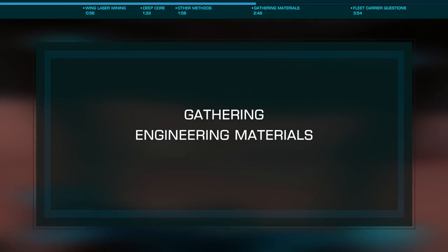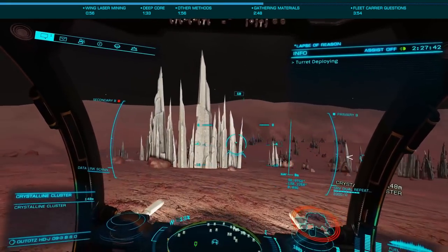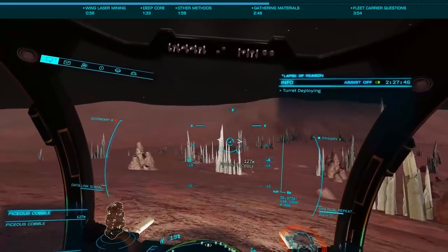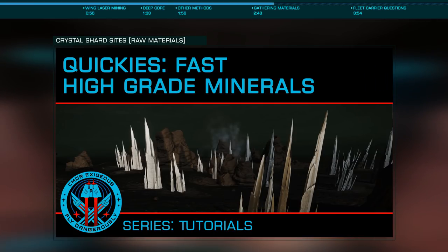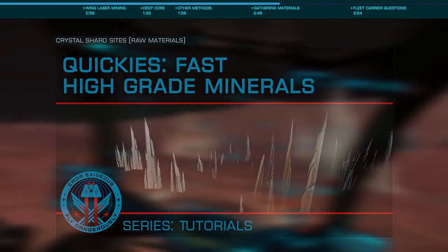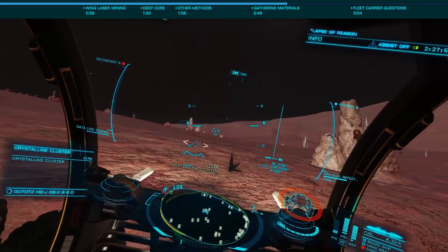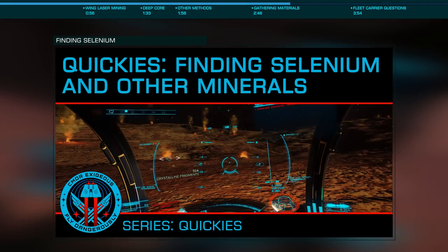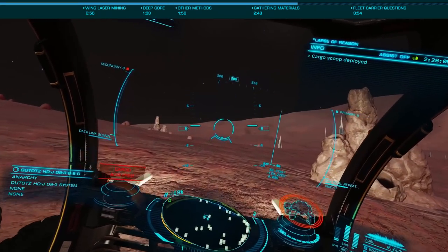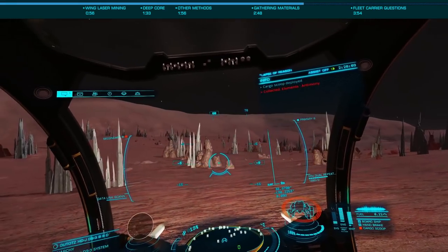While we don't know how we'll gather Tritium — as it's possible and perhaps likely this will be a raw material and accessible via the material traders — this is also an excellent time to stock up on raw materials. In the past I've covered the crystal shard sites in several videos. These are sites roughly 1,500 light years from the bubble, with each site offering a specific grade 4, the highest for raws save for selenium. To complete the full loop and max out all your high grade raws, again save for selenium, takes about 5 hours at most. Using a material trader and doing this twice will have you max out every single raw material possible.